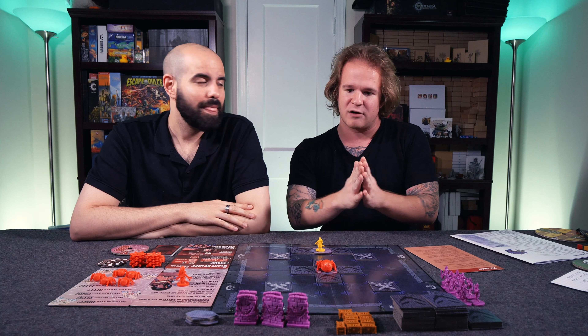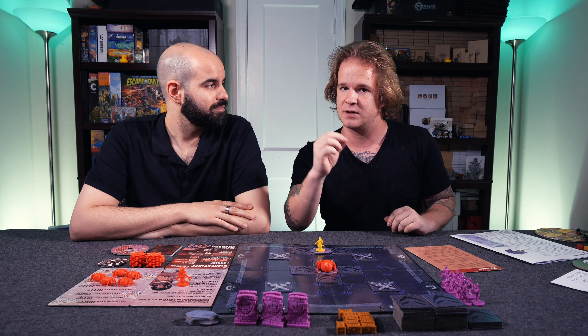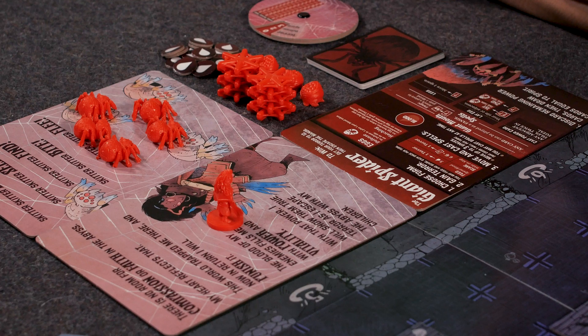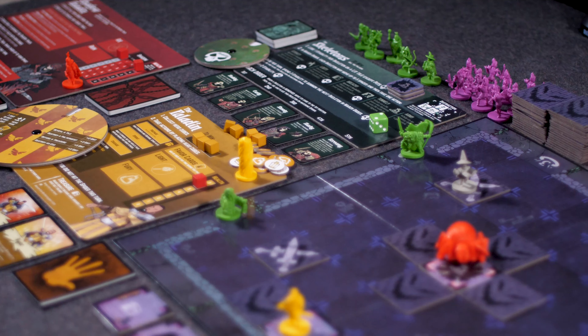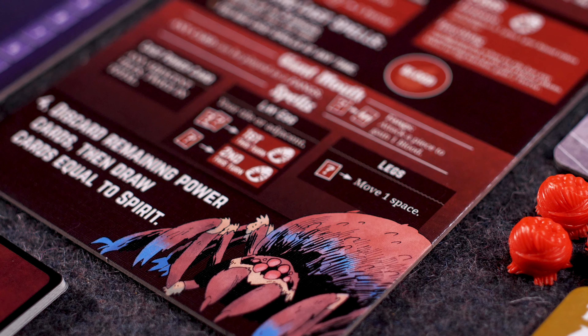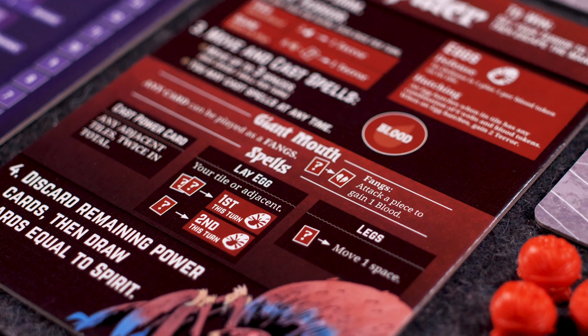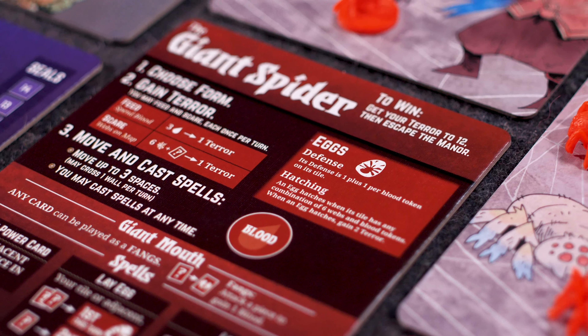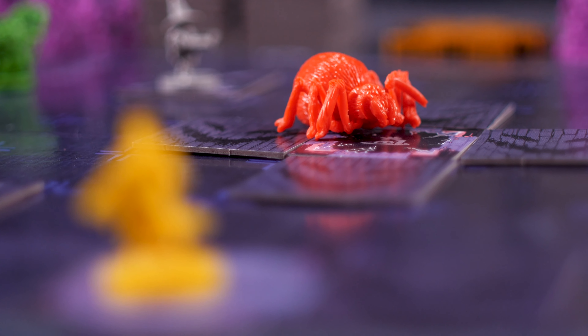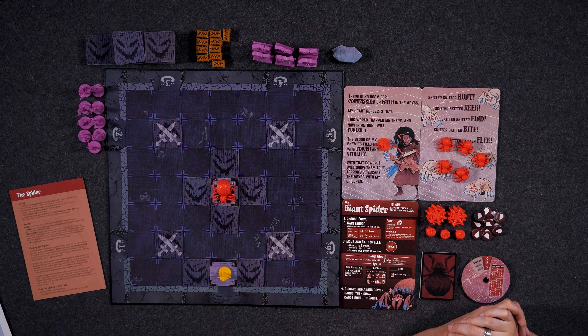This video will follow a how-to-play format that will be linked in the description, so if you're looking for something specific, we'll tie things to certain timestamps. We're going to talk about the general overview of the spider character, win and lose conditions, setup and components, the different boards, and the specific turn structure. After that, we'll dive into key terminology, specific abilities, main board encounters, overall strategy, and dealing with other players.